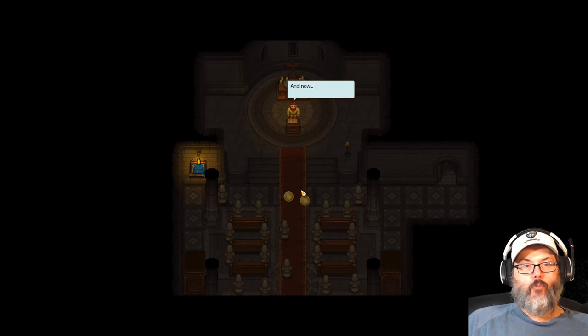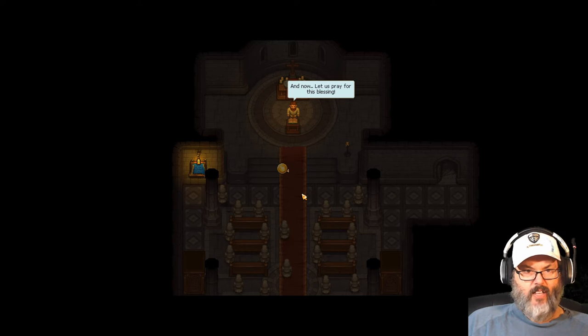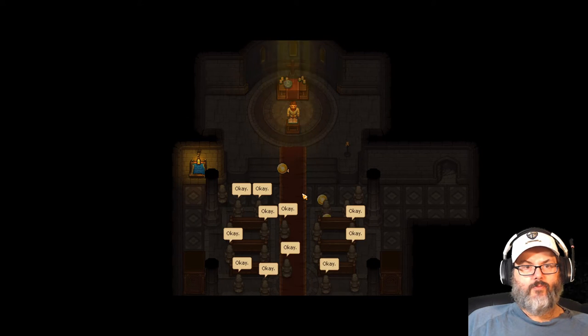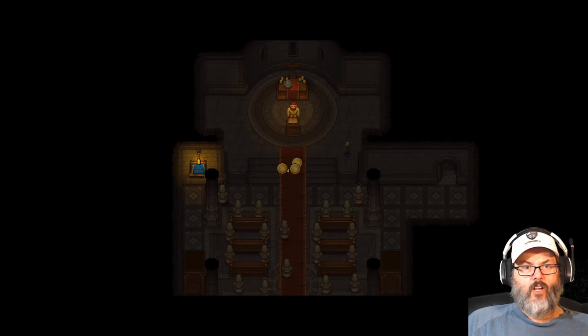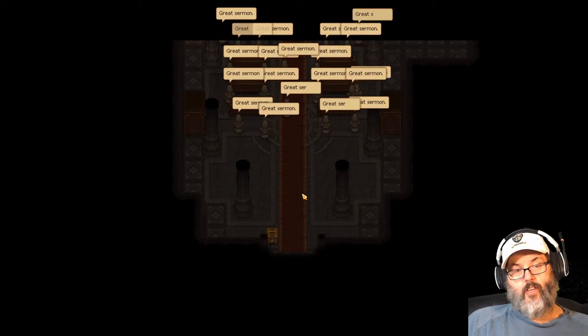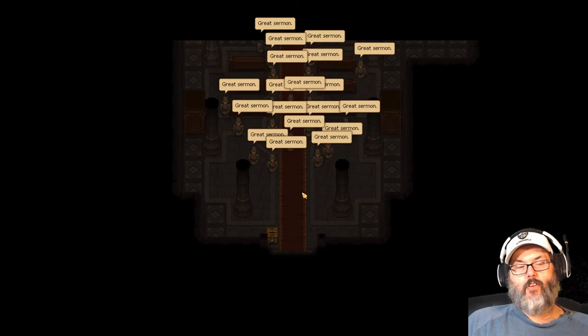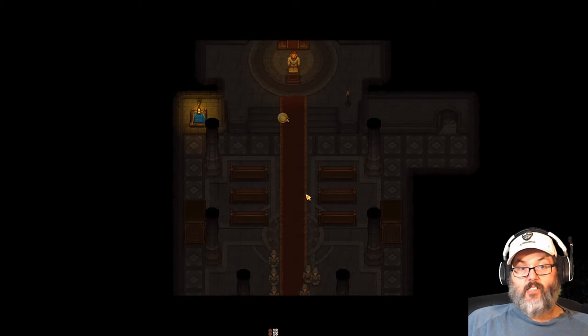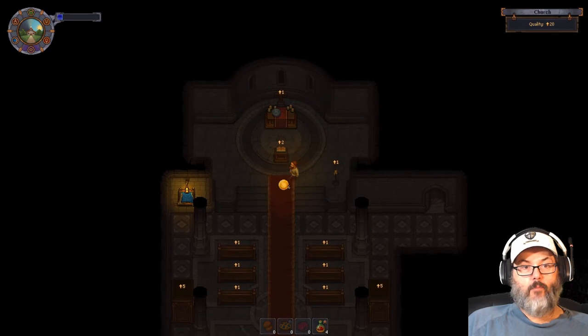We really need to upgrade our prayer. I would have liked to have done this sooner but it is what it is. We'll get our sixth faith for the week here, and that's so important - we need that faith for everything from research to making zombies. It takes 10 faith per zombie.